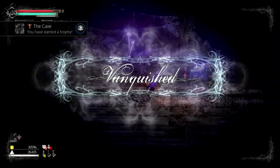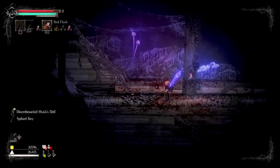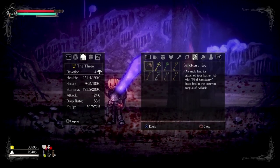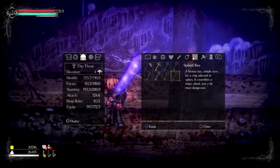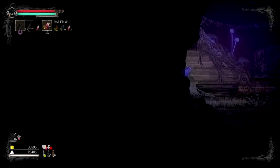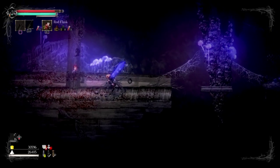Easy! A little preparation and an overpowered weapon with a weapon buff — all right, perfect. Vanquished! Earned the trophy. There's still one door with the cellar key to open. I also got a spiked key — 'a bronze key for a ring adorned in spikes; it resembles a ship's wheel, just a bit more dangerous.' Is there a door here? No — seems to be a dead end.